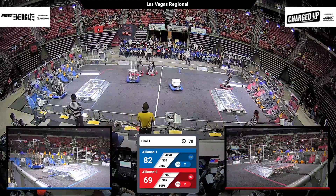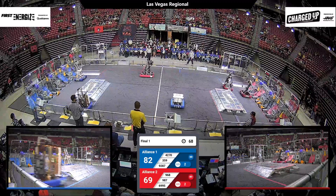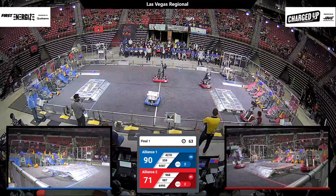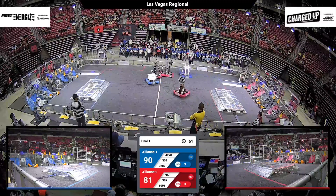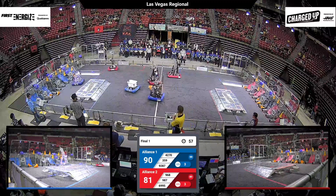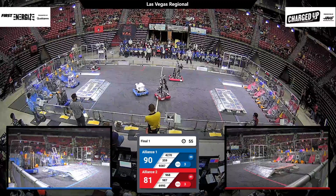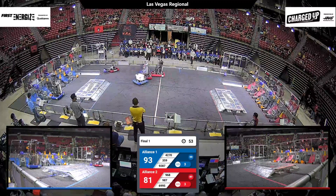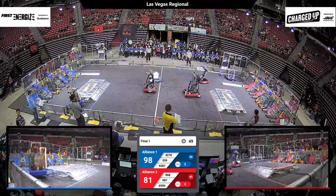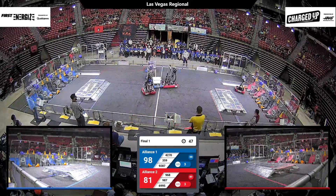Bonanza High School, our rookie team — didn't think they'd make it all the way here. Already the highest rookie seed, joining in that number one alliance, with just over a minute remaining. Team Nomad 69-95 weaving their way over to the human player station once again. They just received the Industrial Design Award — you can see how sturdy a robot is to take all those hits and still keep scoring.